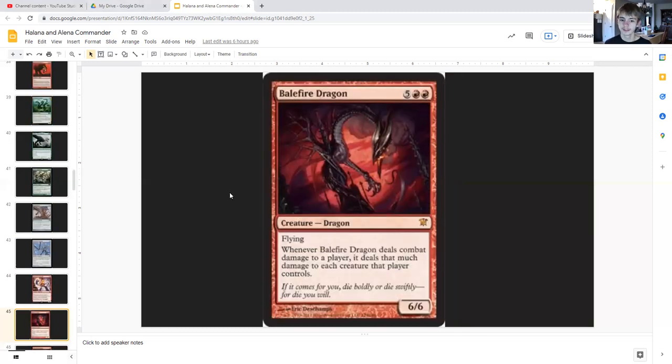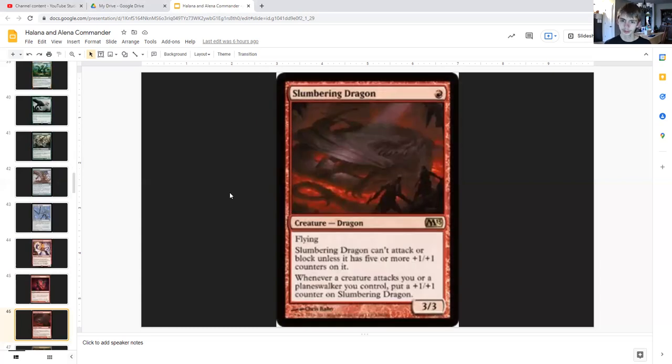Balefire Dragon for five generic and double red is a dragon with flying, six/six. When it deals combat damage to a player, it deals that much damage to each creature that player controls. So if this is pumped up thanks to our commander, it could possibly wipe our opponent's board if it hits them.